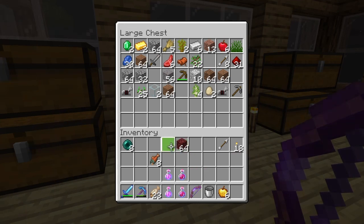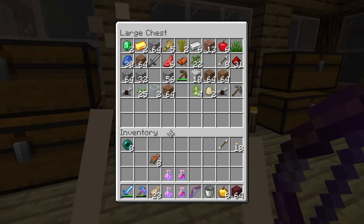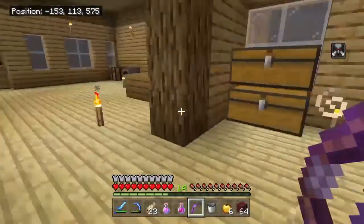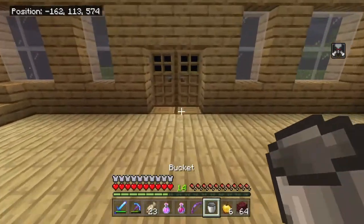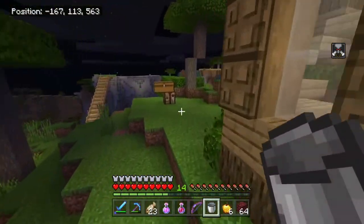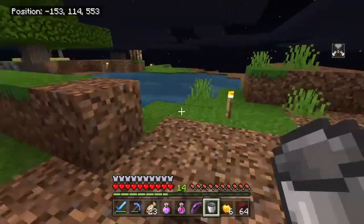Let's go ahead and get ourselves an arrow. Boom, just like that we got our netherrack. I'm going to fill this bucket up with water. I need to turn the ender pearls into Eyes of Ender. I'll just cut to when I have all this stuff prepared and we can start leaving for the portal.